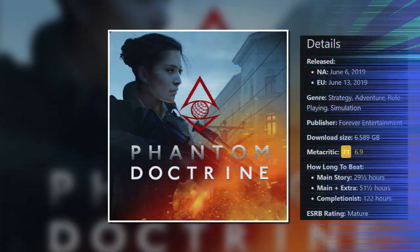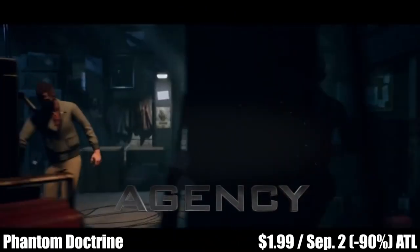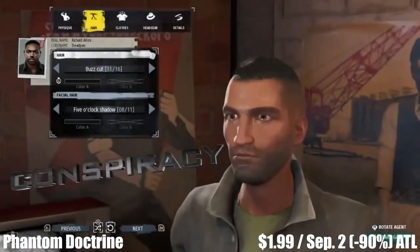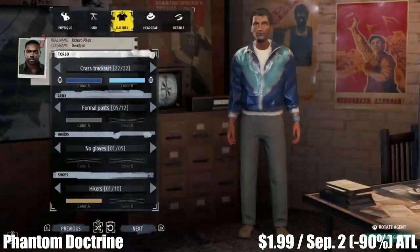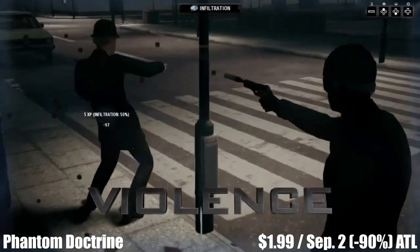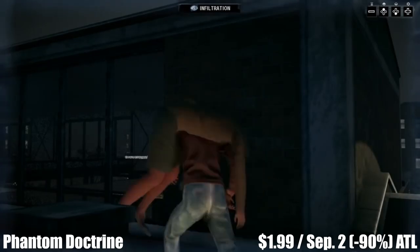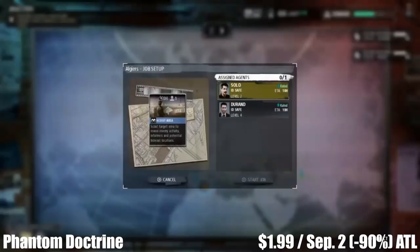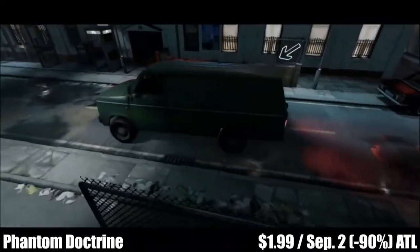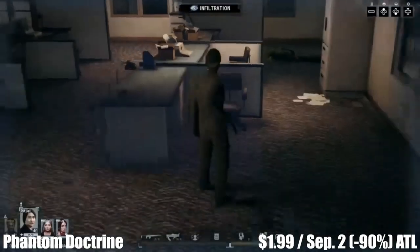Next we have Phantom Doctrine, a single-player strategy RPG from Forever Entertainment offering more than 50 hours of gameplay. This is an immersive story interweaving multiple historical events and characters to bring to life the harsh Cold War from a unique perspective. It features next-gen turn-based combat with flexible movement and actions, an expanded battlefield allowing players to call in reinforcements during battles, and again a 50-hour campaign — there is so much value here. It's currently available for 90% off, marked down to just $1.99 until September 2nd, an all-time low and a good reason to check it out.